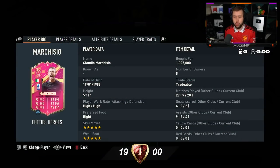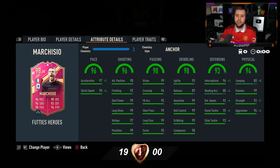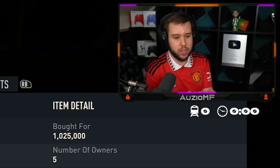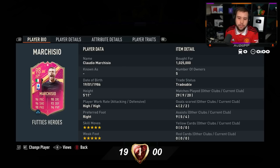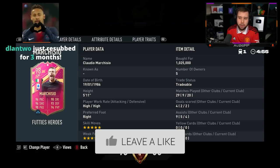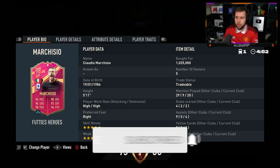Marquisio — comfortable S tier. Such a good card, so good all-round. Went forward really well, defended really well, did the whole lot really well. He's just so good. Definitely recommend the Anchor chem style — his physicality is something you can really notice compared to his other cards. Bodying people for fun is very nice to see in that midfield. For sure up there with the best midfielders. Not better than Yaya — even though he has five-star skill moves and five-star weak foot, I wouldn't say he's as good as Yaya. But Marquisio — S tier.